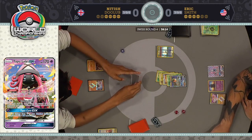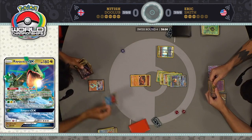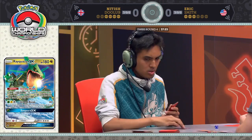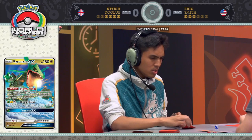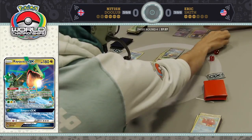If Nittish doesn't find a supporter, he could be in some trouble. 100 damage onto that Octillery. He took a gamble discarding the Sycamore, and now with that Octillery gone, it could backfire. Now we see a Buzzwole GX get a Strong Energy attached to it. The Buzzwole with just the single energy attached in the active position just is not the scariest thing in the world for Eric.